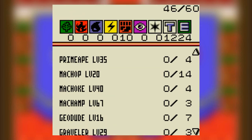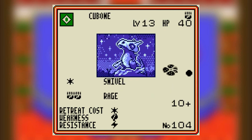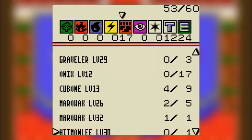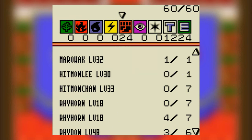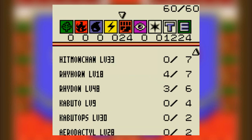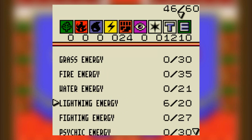Go straight to these guys. Throw in your Cubones. Throw in those Rhyhorns. Throw in those Rhydons. Aerodactyl is not the way though. I guess that's it. And yes, I magically have so many energies for this circumstance.